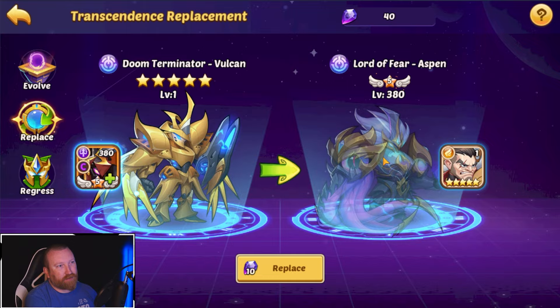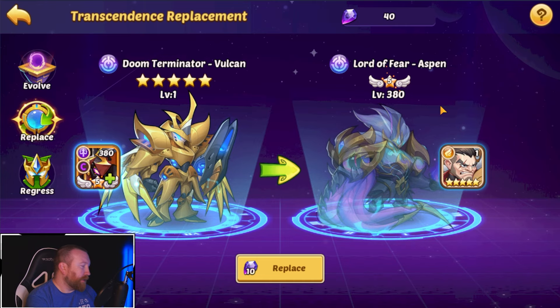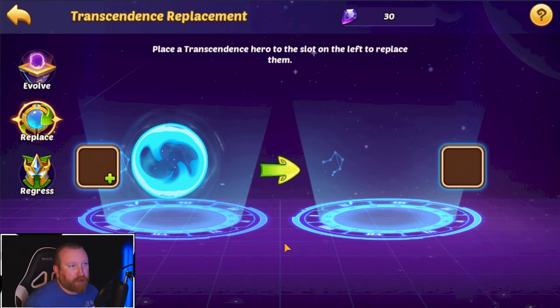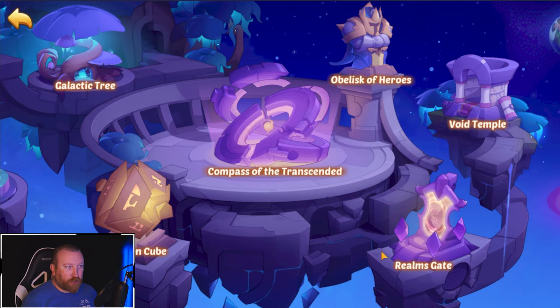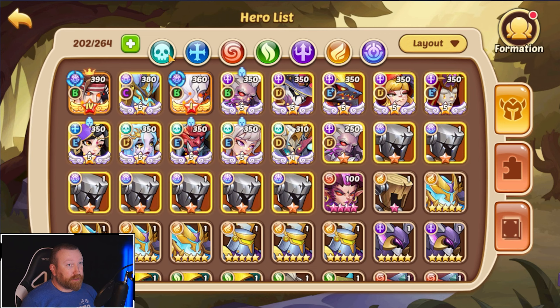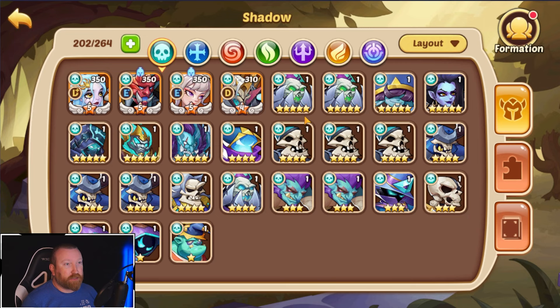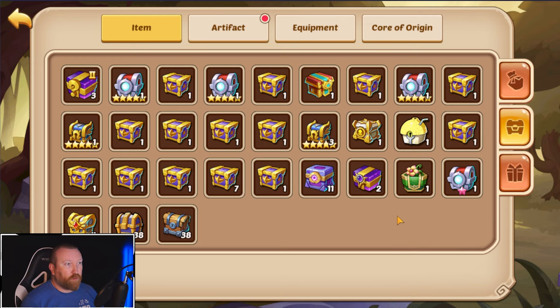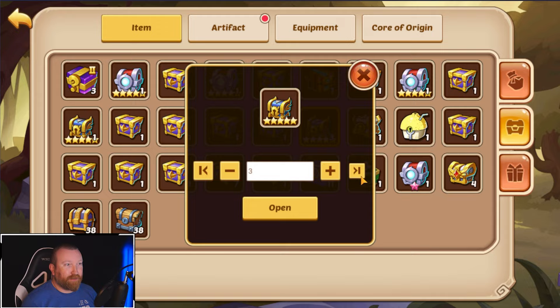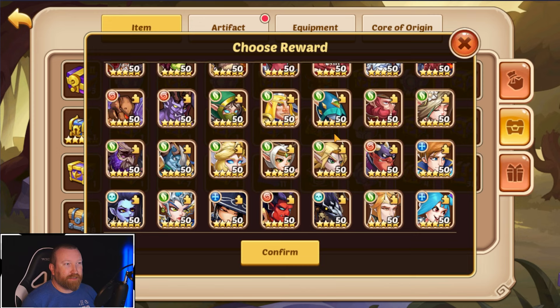I'm considering getting rid of the PDE, but swapping it for Jarrah is the better play. So we're going to the evolution cube, replacing the current hero back with Aspen — the Lord of Fear Aspen combo is just so good. We'll replace from there and make a Jarrah. The question is whether we have the food for it. We need nine copies total and start counting: one, two, three, four, five, six...